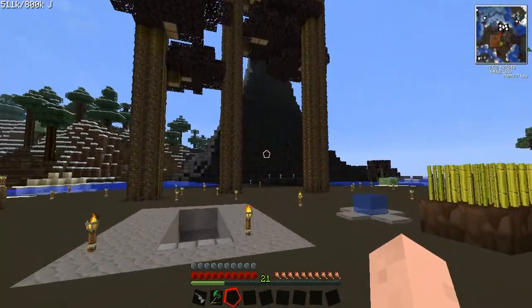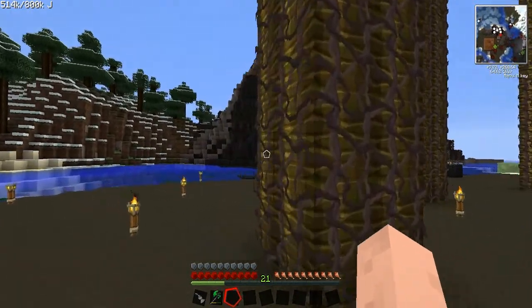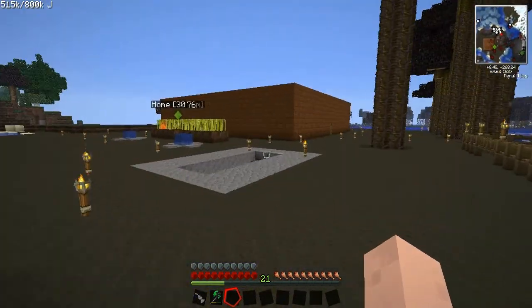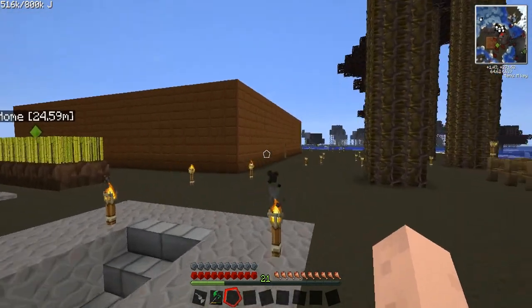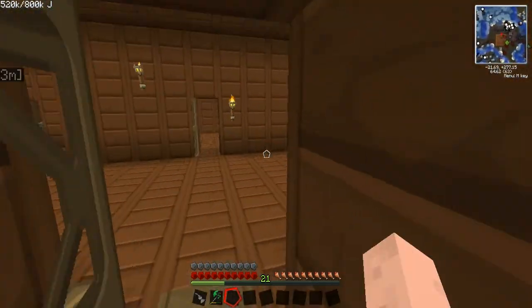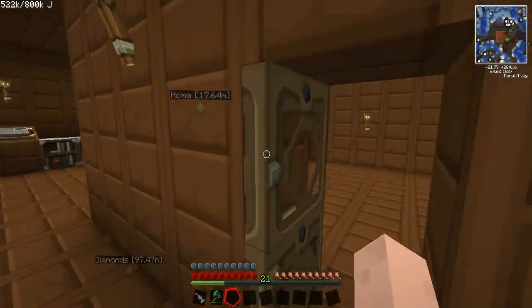What is up with this volcano? Why is it not loaded yet? Look at all that cobblestone. I need to move the quarry, but I'm going to need some charcoal, some fuel.